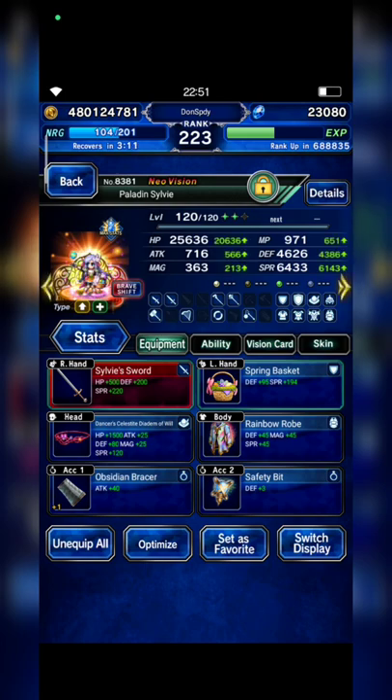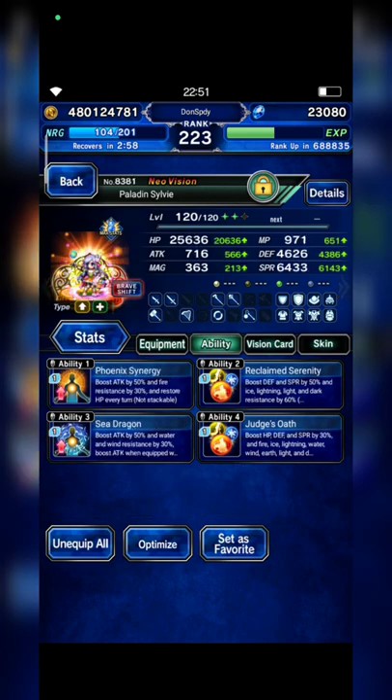Sylvie is my provoked tanker with Obsidian Bracer to auto-break enemies. Don't forget to equip her with Safety Beat. Her board form is equipped with the same gear.